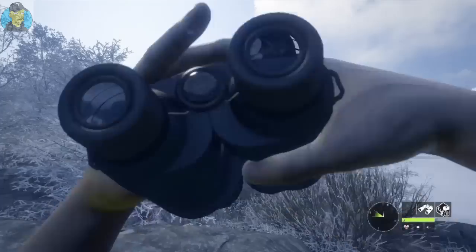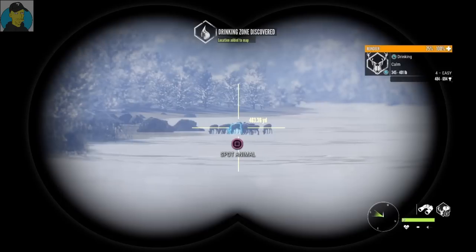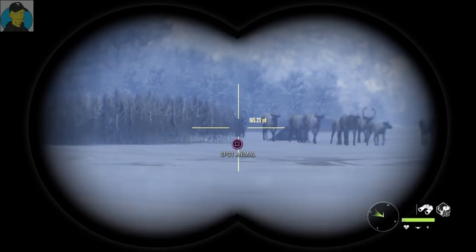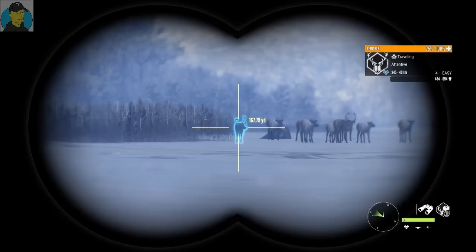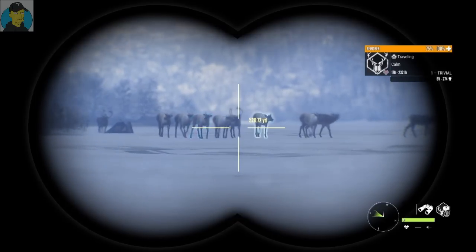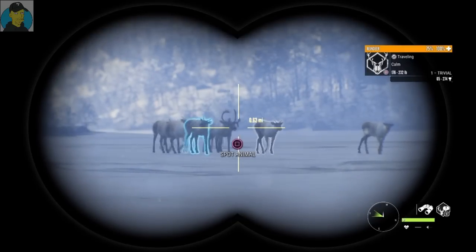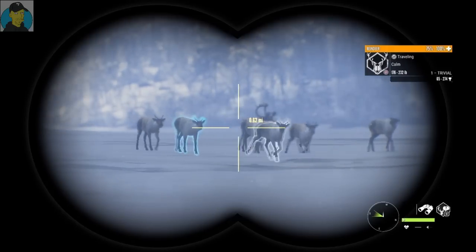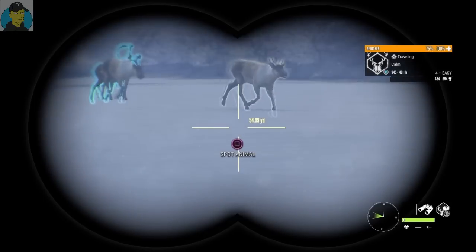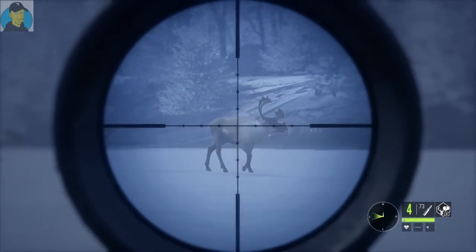We got some caribou — a couple of them. There's a four easy in the back there. They're starting to move. Let me check out that one in the back — another four easy. I believe that's the one we spotted earlier. Let me get a spot on them. There we go — that is a four easy as well, so I guess it doesn't matter which one we take.